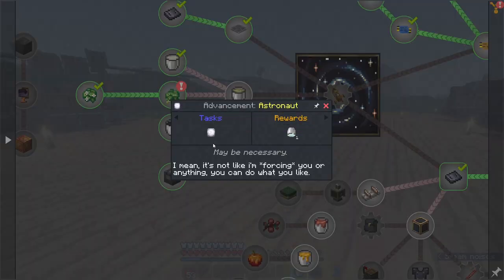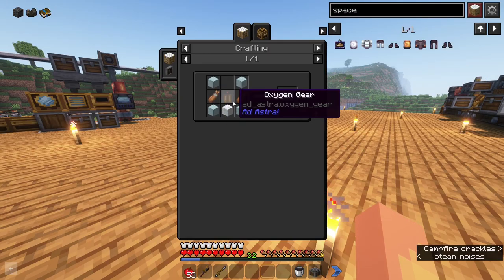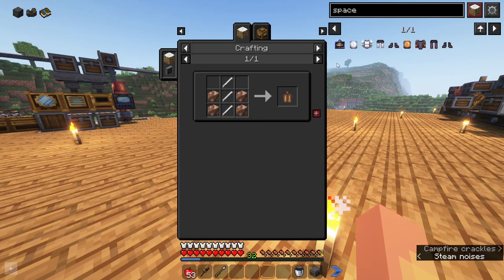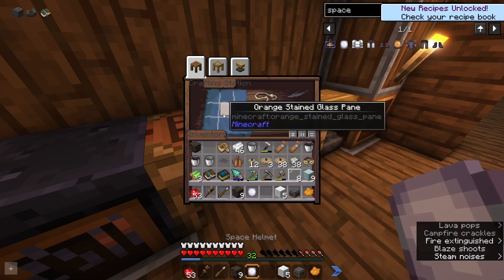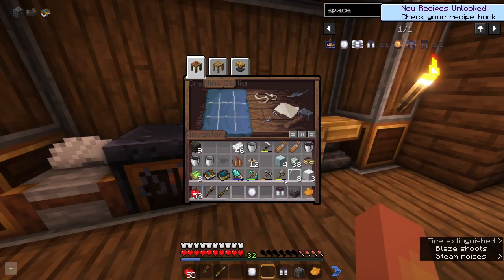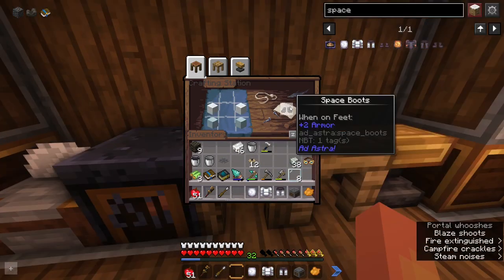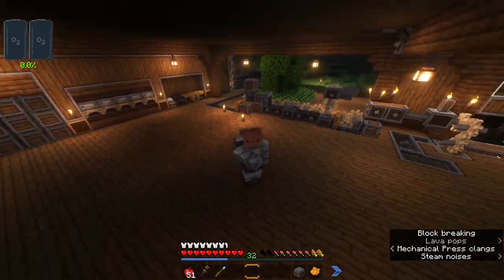The last thing we'll need is a spacesuit. These shouldn't be too bad to craft — it's about 16 blocks of silver in total. We'll also need bronze blocks for the tanks. These do have to be specifically orange panes for the helmet, in case you were curious. And then we grab our pants, spacesuit, and last but not least, our space boots. Here's our full spacesuit set.